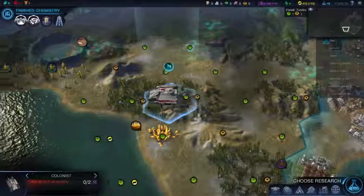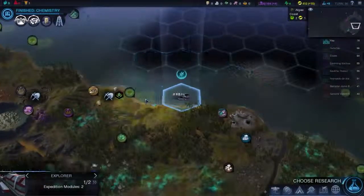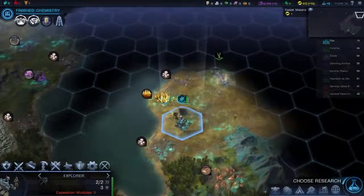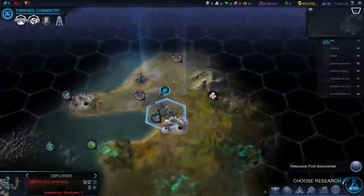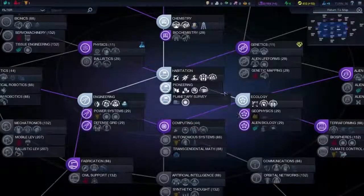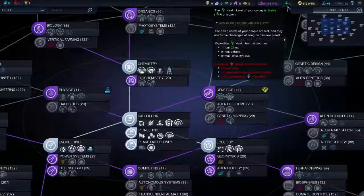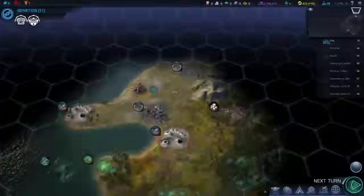No siege worm spotted. You head there. You can go over here. You can land here and hopefully you won't get attacked. You've taken miasma damage — you head up there away from the siege worm. Get that resource pod next turn. Choose research. Genetics — health and science. I think this will be quite important because when we get our extra city, six negative health — 3.2 from number of cities, 3.75 generated by population. Getting extra health would help, I think.